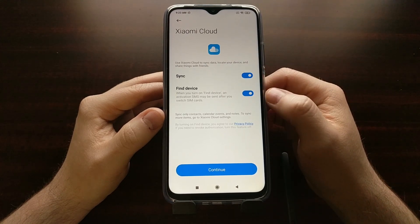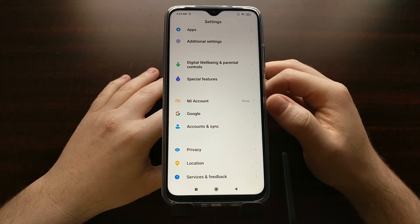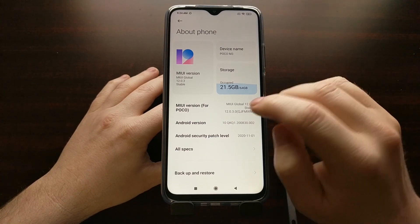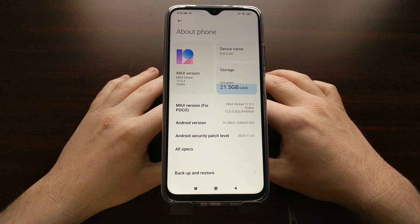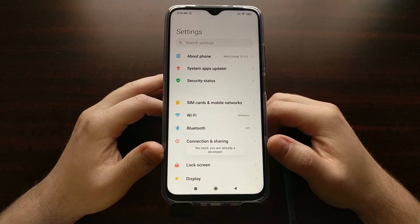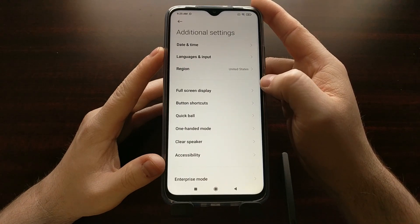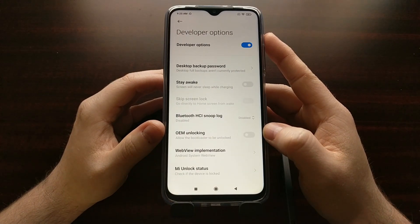We're going to grant both sync and Find Device permission access. Now that you're logged into your Xiaomi Mi account, we then need to enable developer mode, which we can do by going into the About Phone section and then tapping on the Mi version option seven to ten times. When you do that, you'll see a toast message pop up telling you that developer mode has been enabled. Once developer mode has been enabled — I've already enabled it — we can go back to the main settings page and look for the Additional Settings menu.